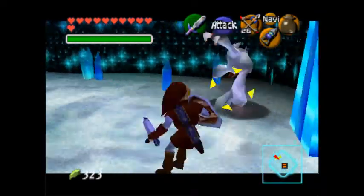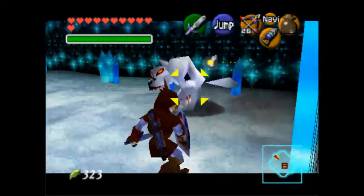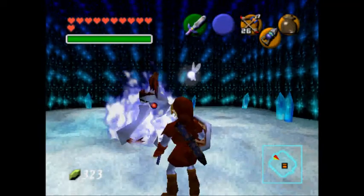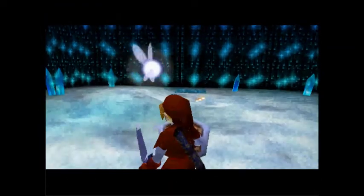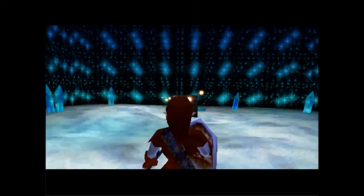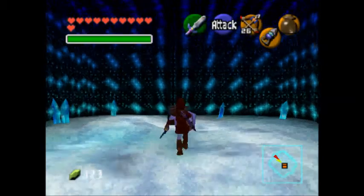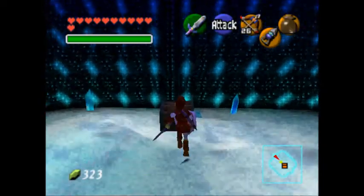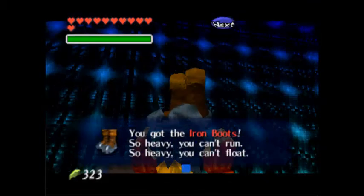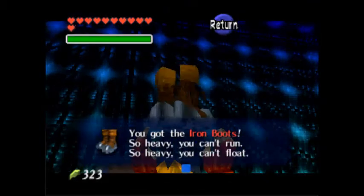I'm in the cool aurora room with that ice wolf. Wait — it's different. I beat this wolf before. Hey, there's a treasure chest over there! Is she coming yet? No, she doesn't come yet.